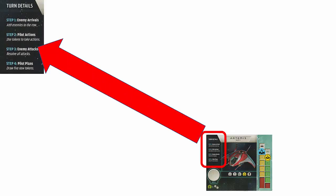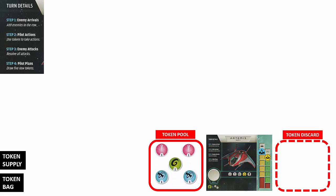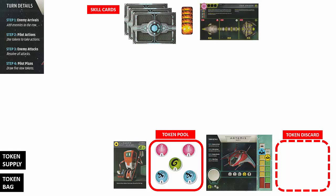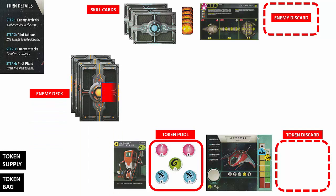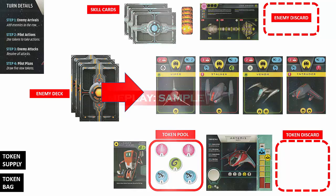Now let's lay out the components so we can begin gameplay. We place the starfighter dashboard in front of us — the turn details are found on the upper left part of the dashboard. We keep the token supply and the token bag off to the left. Active tokens drawn are placed to the left of the starfighter; discarded tokens go to the right. The skill card goes to the left of the token pool. At the top we place the skill card deck, five damage tokens, the mothership with the warp token, and space for discarded enemy cards. Finally, we place the enemy deck in the middle and draw four cards from left to right.